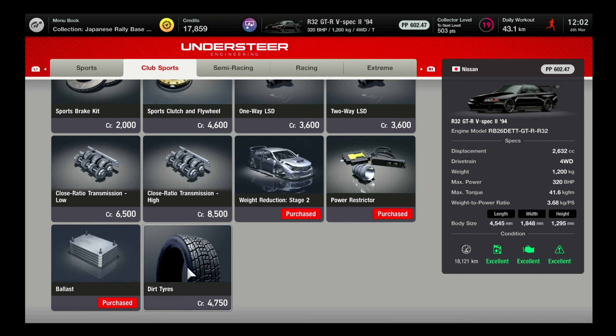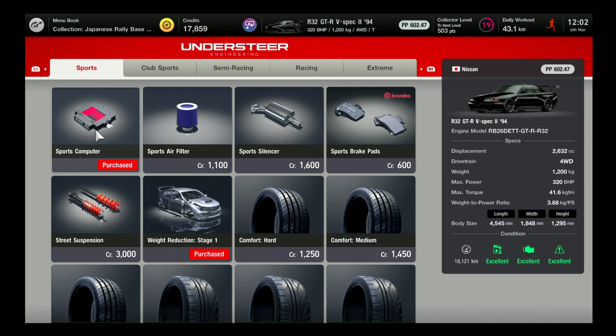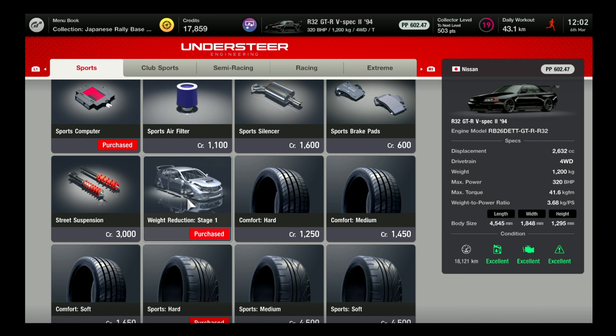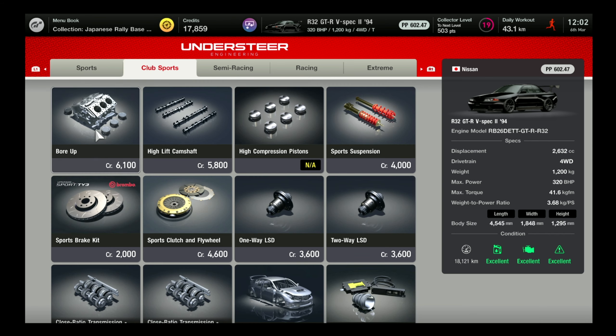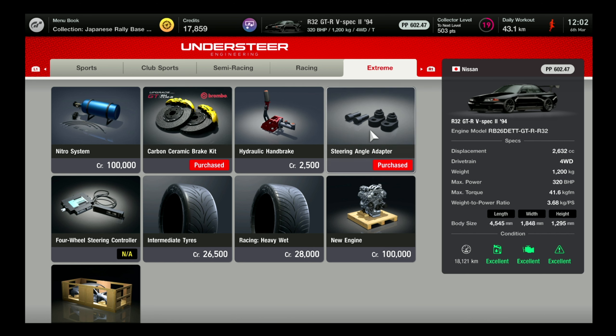Now we're going to get into the modification part. As I said before, the most important parts are the brakes and the engine. Make sure you can upgrade the engine and move the settings from left to right — you can adjust the braking output and pretty much anything on the car, which is quite important. As you can see, carbon ceramic brake kit.